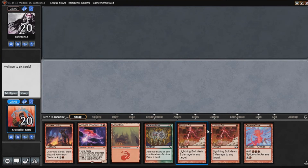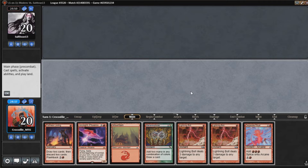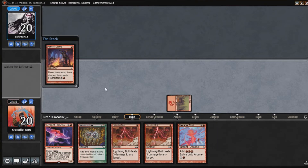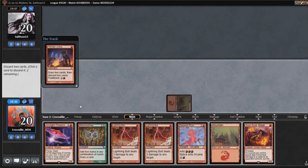I think this hand is pretty decent. If we find a second land off this Faithless Looting, we're able to actually turn two our Arclight Phoenix. So I am going to keep this hand. We are also on the play. Mono Red, as opposed to the Izzet Phoenix deck, is just the more aggressive version of the deck.